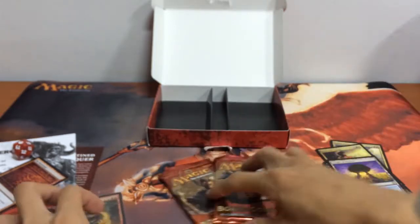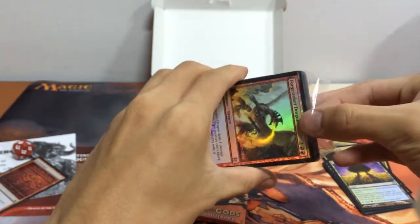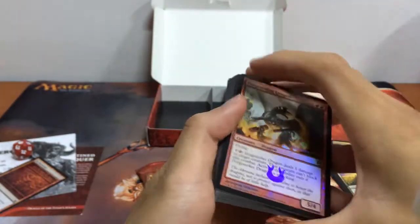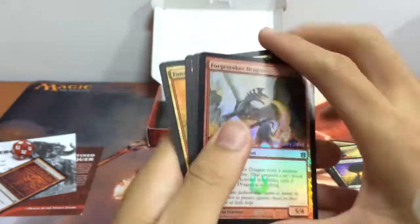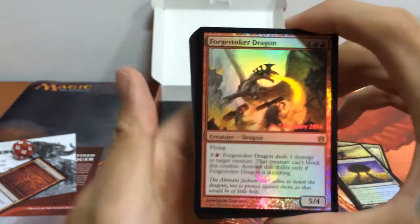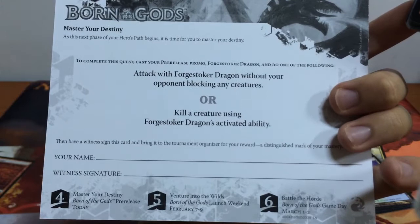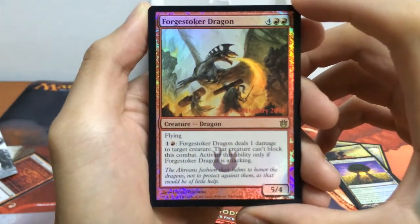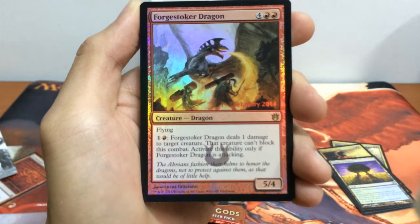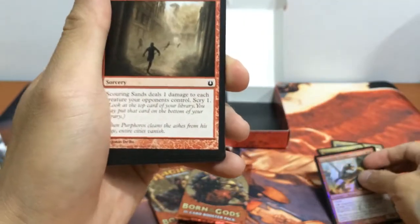Let's move on to our Born of the Gods packs. First up, let's take a look at our seeded pack. A seeded pack is a semi-random pack with a majority of the cards being in the color you chose — so for mine, the red pack, most of the cards will be red. First up we have our Forge Stoker Dragon — pretty obvious we'd get this due to our quest card. It's a 5/4 creature for 6 mana with Flying. It can pay 1 generic and 1 red to deal 1 damage to target creature, and that creature can't block this combat. You can only activate it when it is attacking. Your red promo: Forge Stoker Dragon.